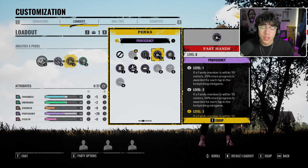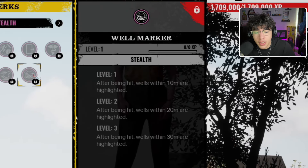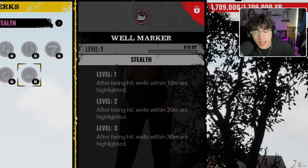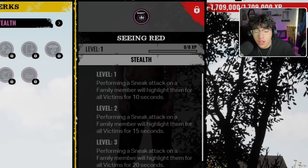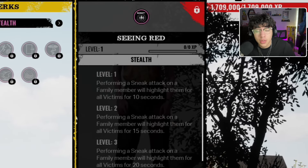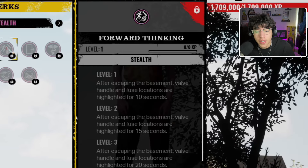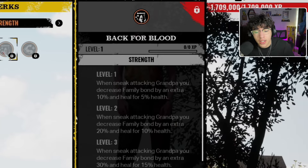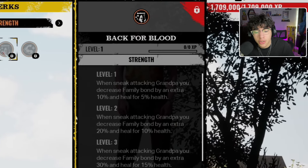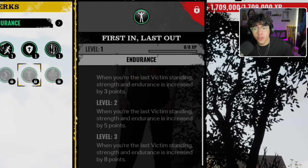I'm gonna go over these perks that I don't remember being in the skill tree. There's one called Well Marker — after being hit, wells within 30 meters are highlighted. I don't remember that one. Then we have Seeing Red — performing a sneak attack on a family member will highlight them for all victims for 20 seconds. Also don't remember that one. Forward Thinking — after escaping the basement, valve handle and fuse locations are highlighted for 20 seconds. Then Strength Back for Blood at level 3 — when sneak attacking grandpa you decrease family bond by an extra 30 and heal for 15.